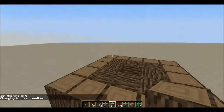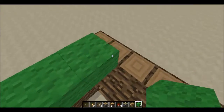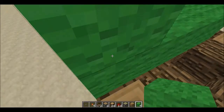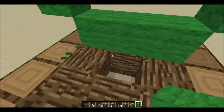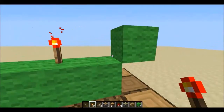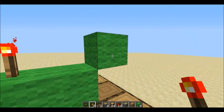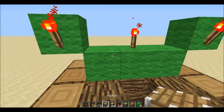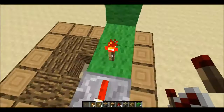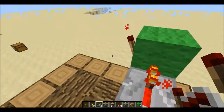First, place three wall blocks. Then place a redstone torch on top of the middle block, and two torches on the sides like this. Then place a redstone repeater facing completely opposite — facing the torches on the sides.